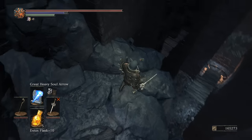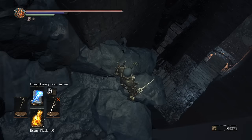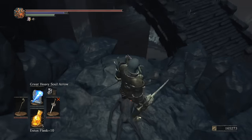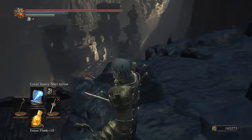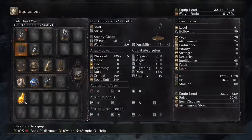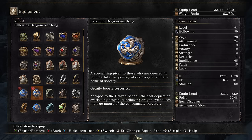There's the Bellowing Dragon Crest Ring. 'A special ring given to those deemed fit to undertake the journey of discovery in Vinheim, home of sorcery — greatly boosts sorceries. The seal depicts an everlasting dragon. A bellowing dragon symbolizes the true nature of the consummate sorcerer.' So this greatly boosts sorceries, which is exactly what I need.